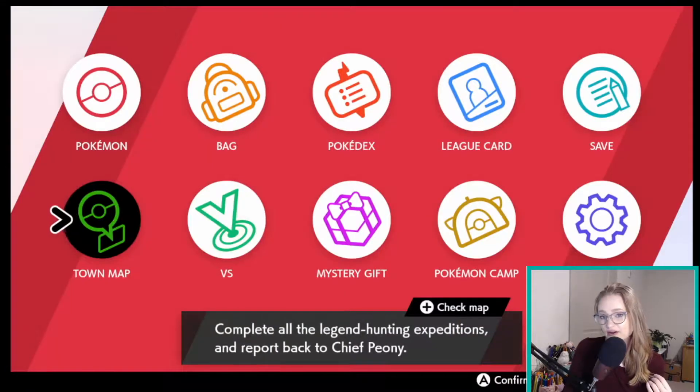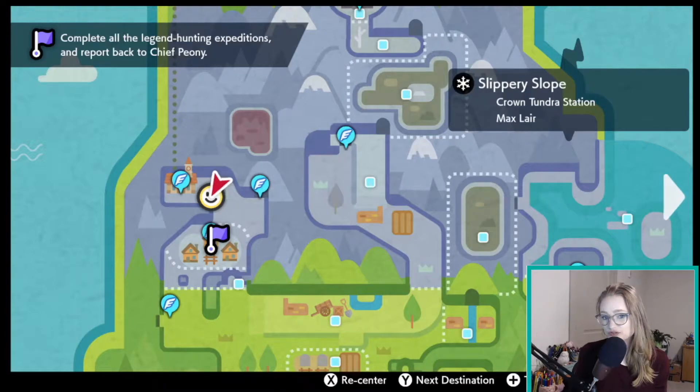The way that you get Galarian Slowking is very similar to the way you get Galarian Slowbro. So first, you're going to talk to a certain person.